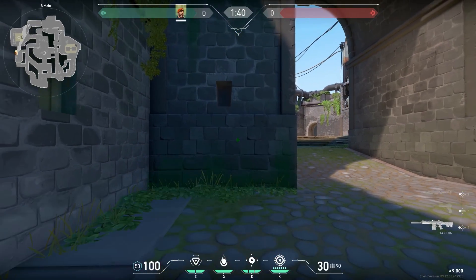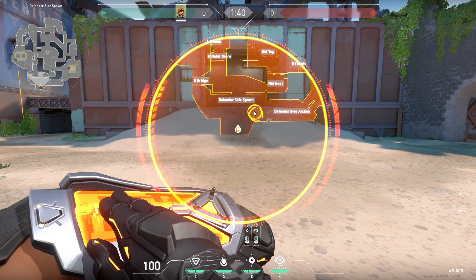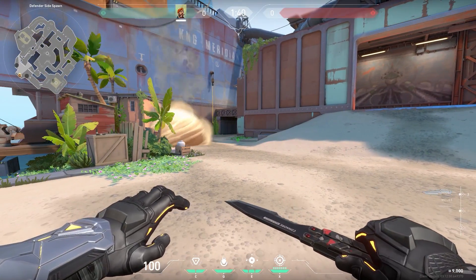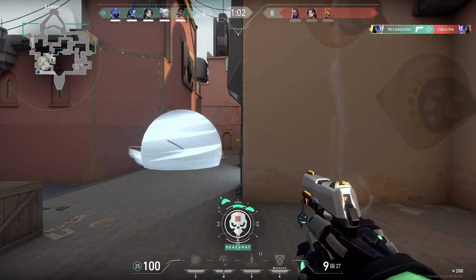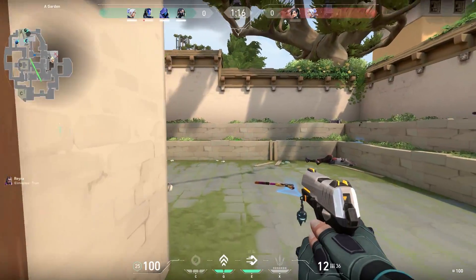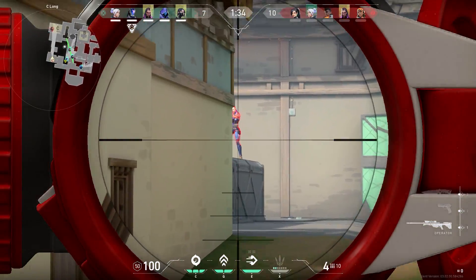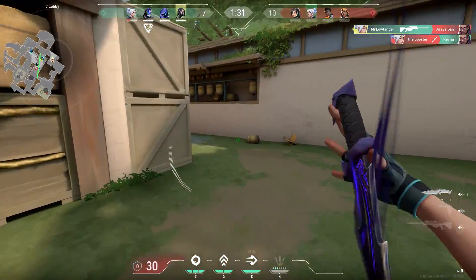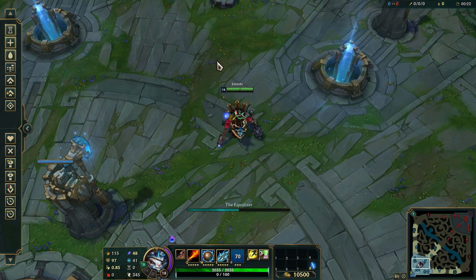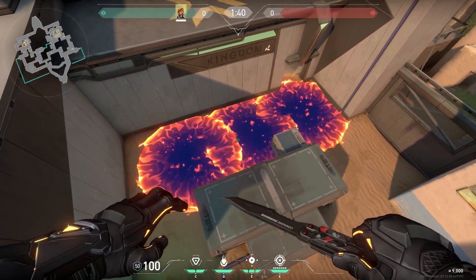Something that is not in Valorant yet is a point-and-click Molotov. Some people might think it's extremely overpowered, but it might work. Brimstone already has a point-and-click smoke — it's just really convenient because you don't have to learn any lineups. With a point-and-click Molotov, it's possible to moly exactly the same spots, only the skill cap is lower. This is especially good for newer Valorant players — if Valorant is your first shooter, it's hard to learn shooting, movement, and lineups all at once. To balance it, maybe it lasts a little shorter or does less damage. We can even take it further — in League of Legends, there's a champion called Rumble whose ultimate fires rockets that lay down in a line. This could be a cool ability in Valorant, sort of like a Brimstone ultimate, but less damage and in the form of a line. You could use it on Bind to clear out people camping.